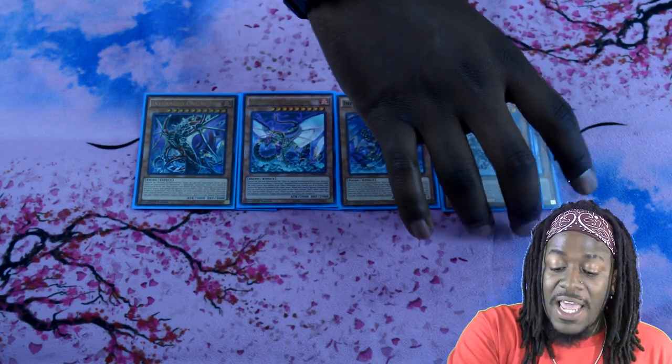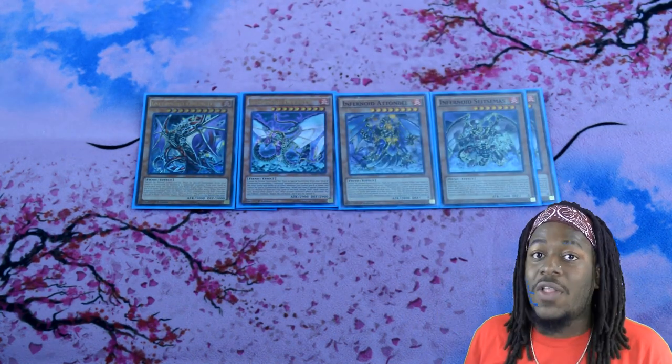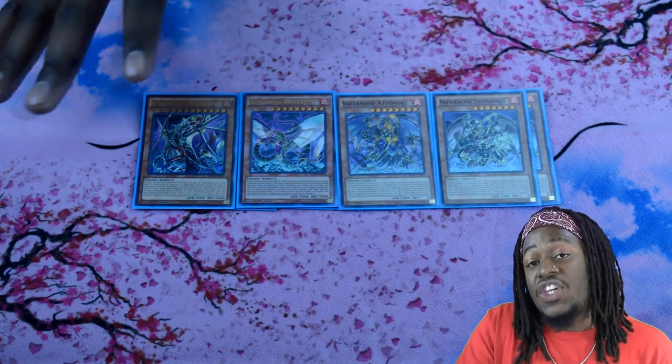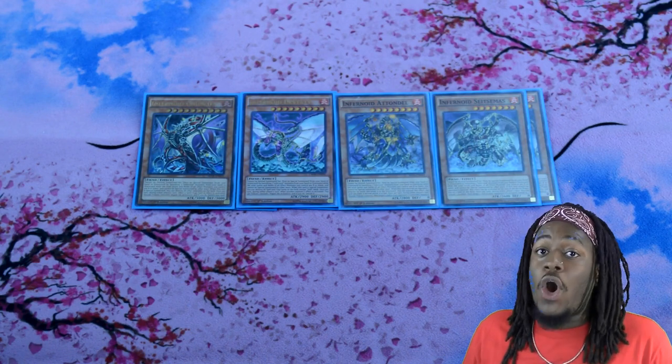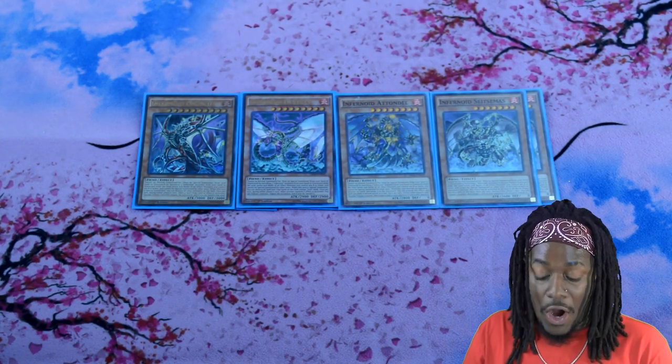Next is two copies of Seismus, my most favorite Infernoid monster. After Seismus battles, he can banish a card on the field, and he does not target. The big Infernoid monsters also have the effect of being able to tribute a monster to banish a card on your opponent's graveyard during either player's turn. So Seismus has a lot of banishment value going on — it's a pretty good card.